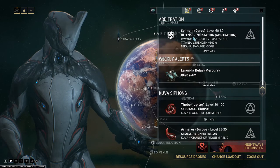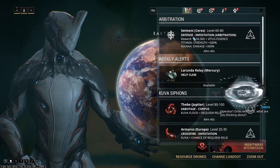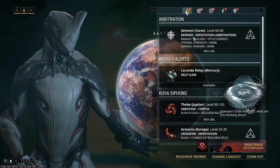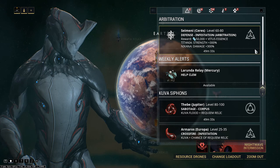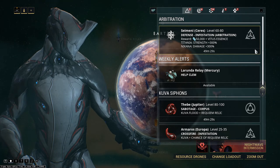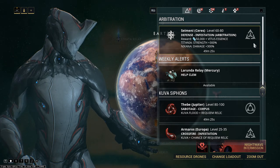Talking about variations — the Alerts tab always contains only variations of missions but with better rewards. Check this tab regularly to never miss any interesting items. Here you can also find missions that are available only for a limited time, for instance arbitration — a game mode for more advanced players after completing the star chart.